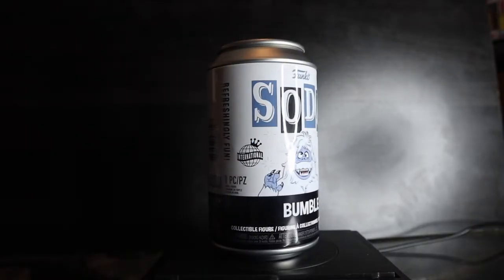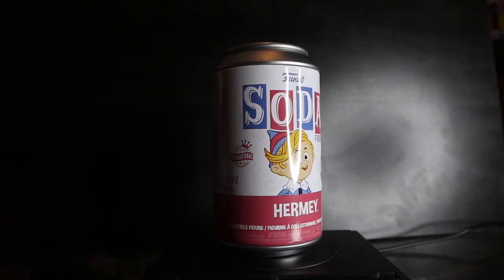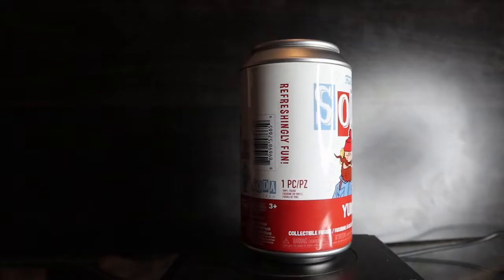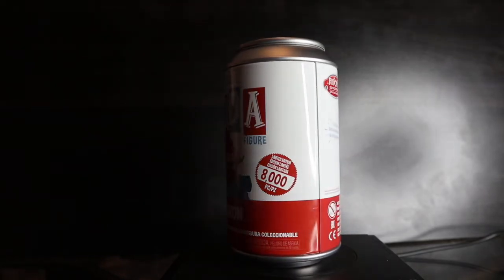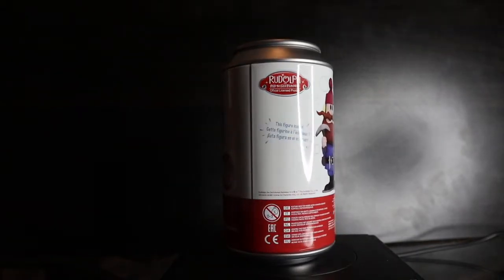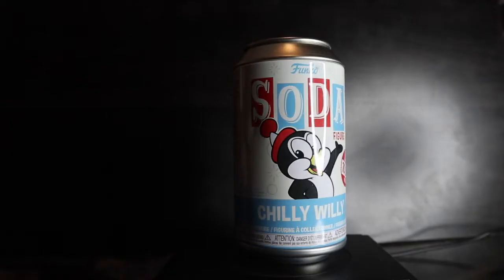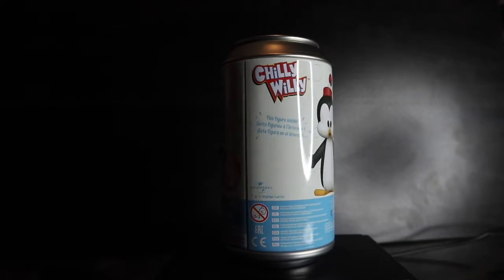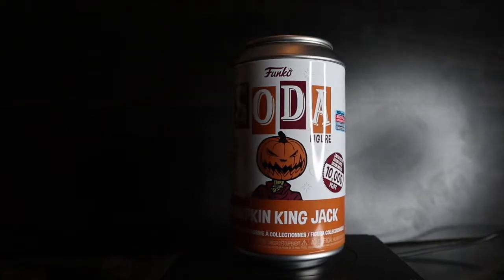International Bumble from Rudolph, limited to 6,000 pieces — chase is glitter. International Hermey, limited to 5,000 pieces — chase is him holding the dental book. Yukon Cornelius, limited to 8,000 pieces — chase has icicles on his mustache and snow on his beard. Rudolph himself, limited to 15,000 pieces — chase is flocked. Chilly Willie, limited to 10,000 pieces — chase is translucent blue for the icy effect. And Pumpkin King Jack, 2021 Fall Convention exclusive international can, limited to 10,000 pieces — chase is glow in the dark with bits of fire.